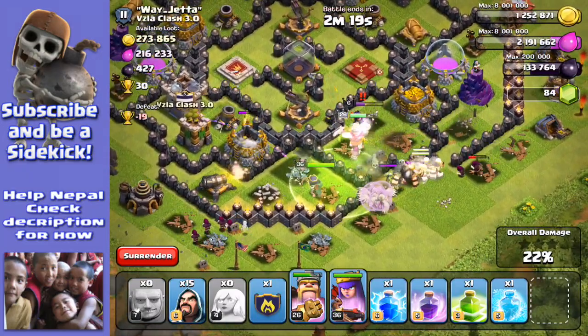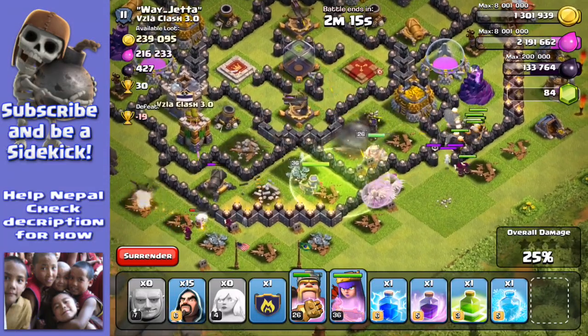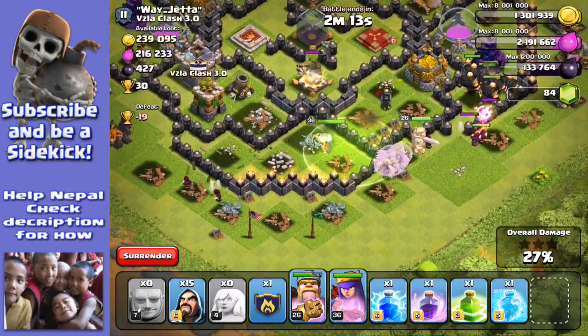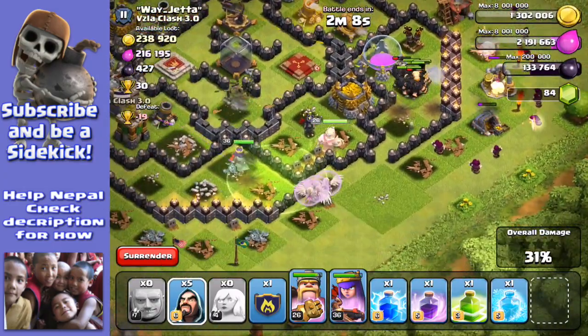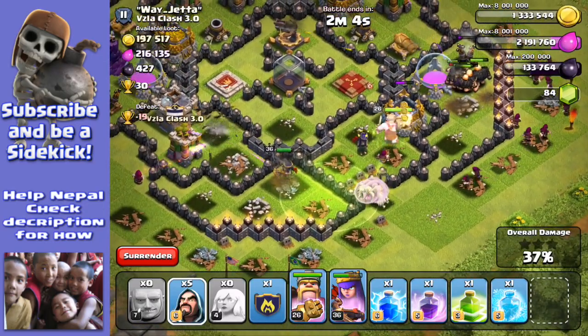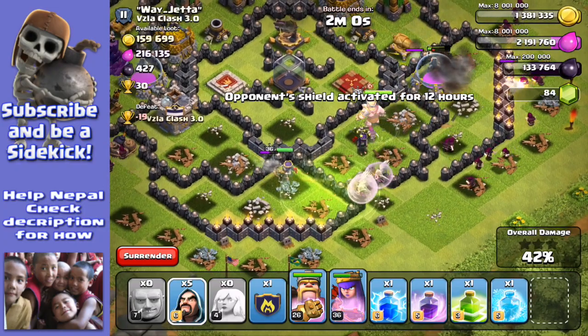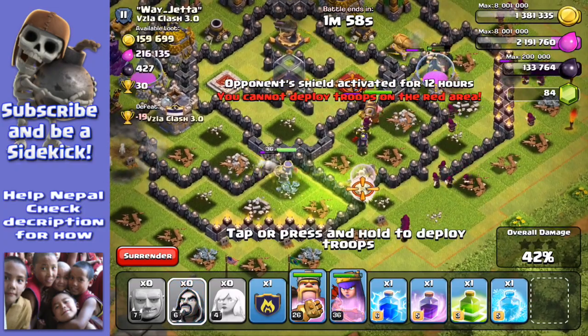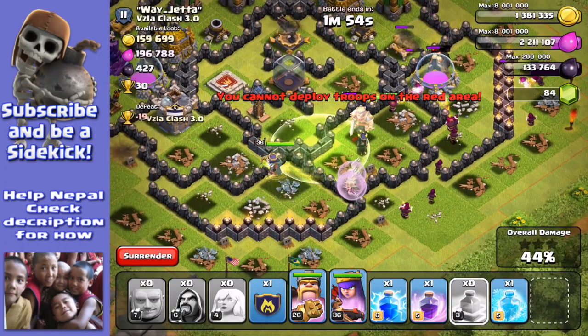My giants have gone walkies but it's not a major issue. I'm glad the crossbows are on ground though, so they don't absolutely destroy my healers. The queen's taking out that crossbow and she's actually in a good position to take out the mortar and the Archer Tower as well once she gets through that wall. We've got healers preserving the queen — that's great because it means I don't have to wait quite so long for her to heal up for the next round.